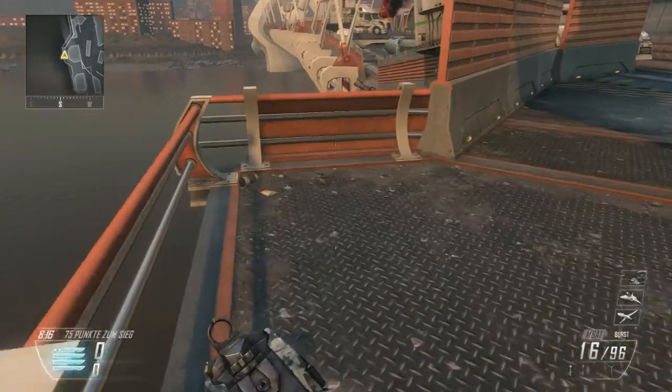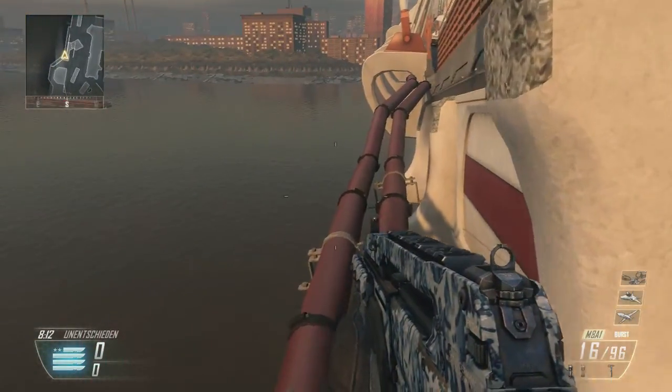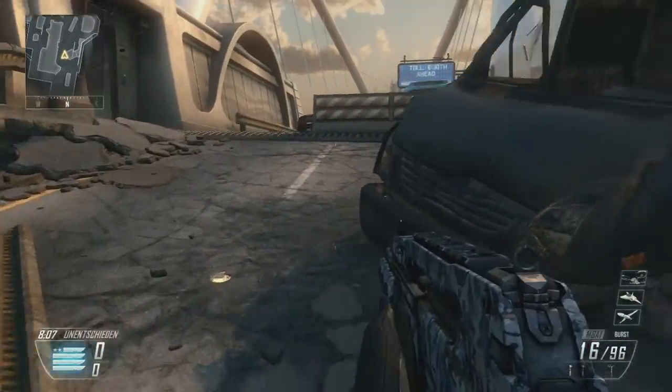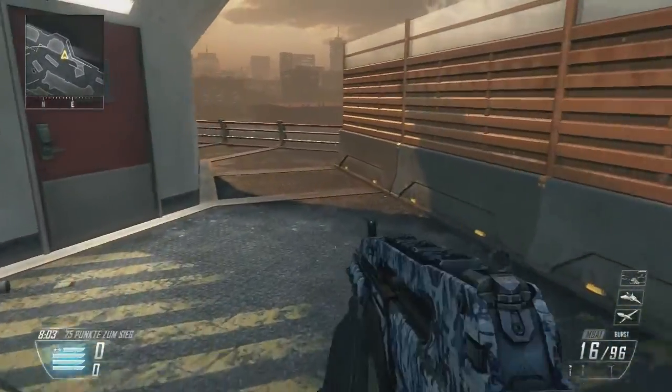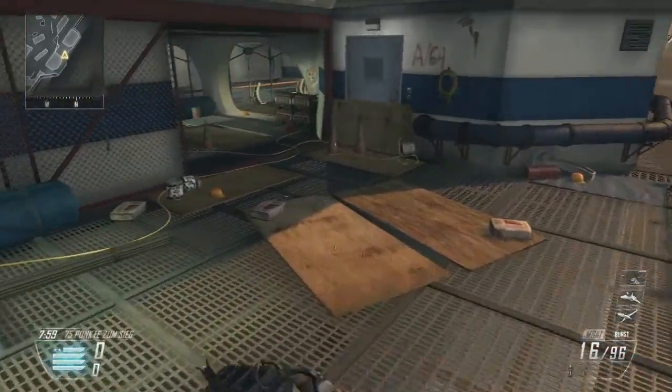Jump, jump and you're in a safe position. When you have the silencer, the enemy down here won't know you're coming. When you make no noise, they can't find you.